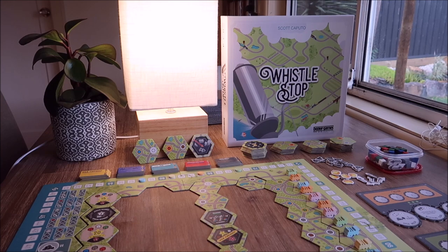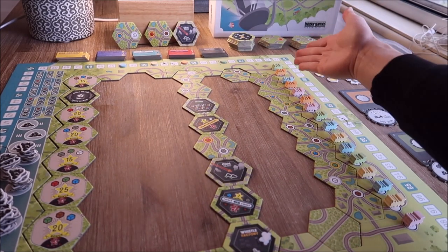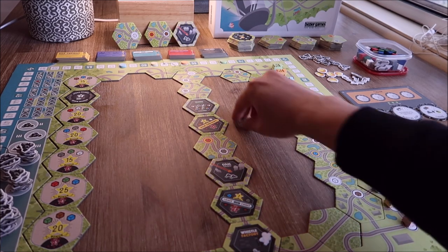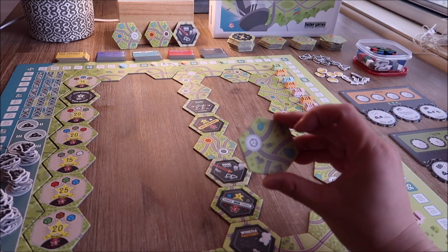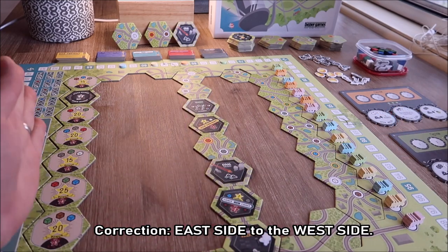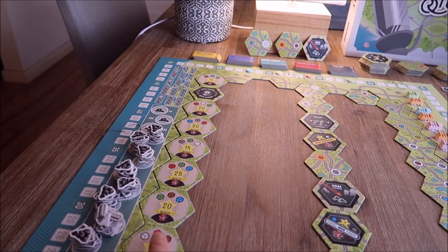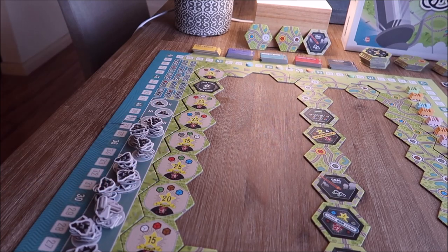At the beginning of a game of Whistle Stop the board is set out as shown. This is set up for a five-player game where each player has three trains, and starting spots are determined by going in turn order. There's a big void in the middle where players are going to be placing out these little track hex tiles as trains progressively move from the east side all the way through to the west side of the board. On the west side you can see all the little destination tiles where players can trade in certain types of resources — for example, a blue, a brown, and a green cube to get 20 points.